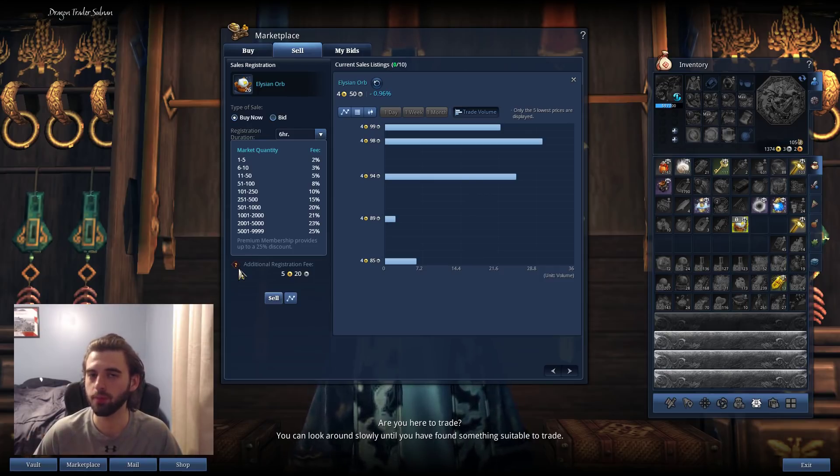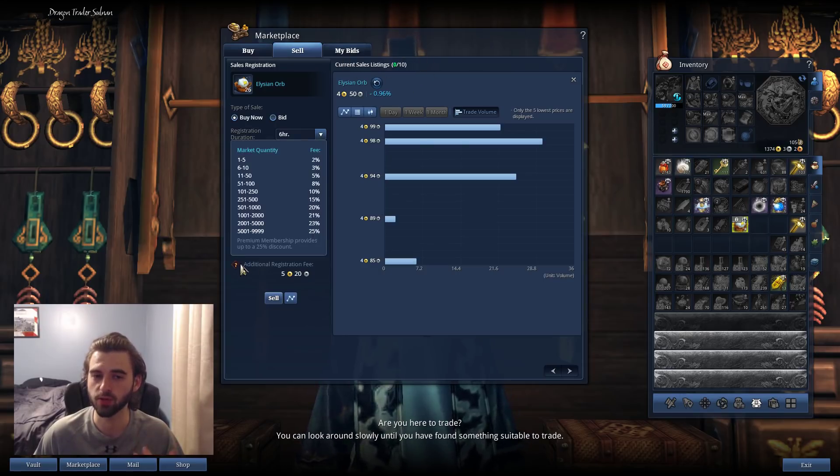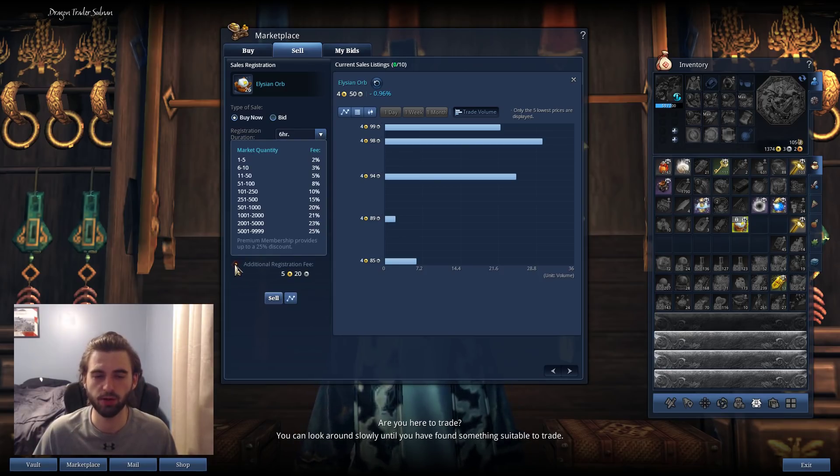What this means is that you can maximize your profits by reducing the quantity that you sell per listing. Bear in mind that if you're a free-to-play player, you are limited to 10 sales per day. So if you're trying to maximize the amount of money you make per day, you want to list in smaller bundles. A great example is at the 250 breakpoint — if you had 250 sacred orbs to sell, selling them in a bundle of 250 would get you charged 10% of the value, but 251 items would get you charged 15%. So it makes a lot more sense to sell 250 and put the one up separately to save 5% of that total sale. If you're ever curious, hover over the little question mark to see where the breakpoints are.